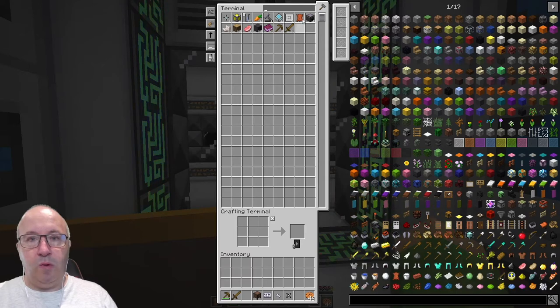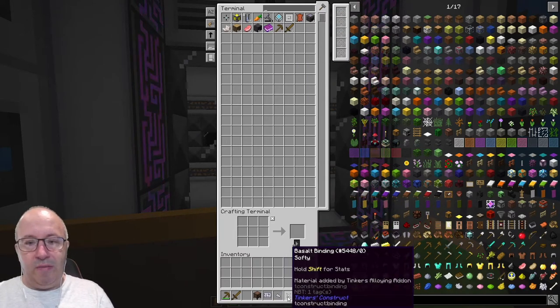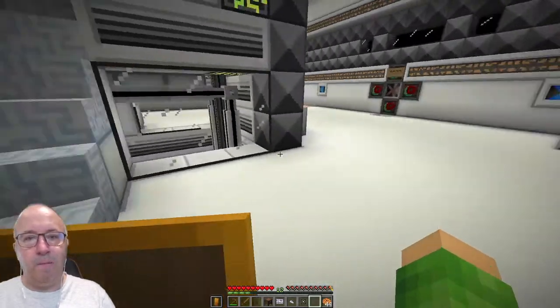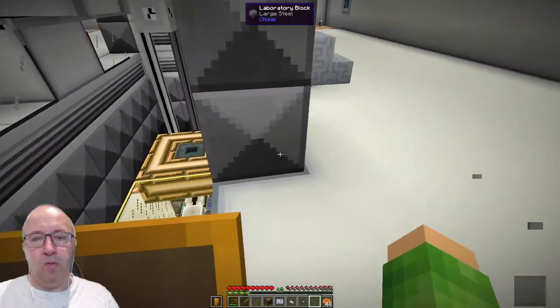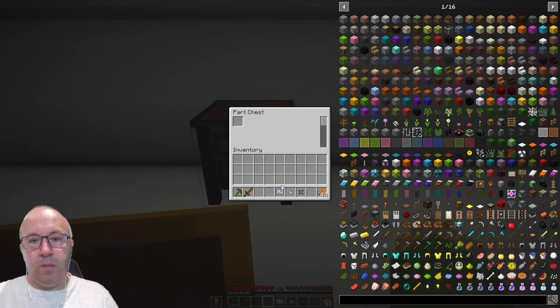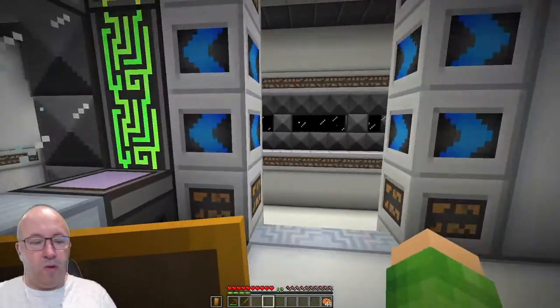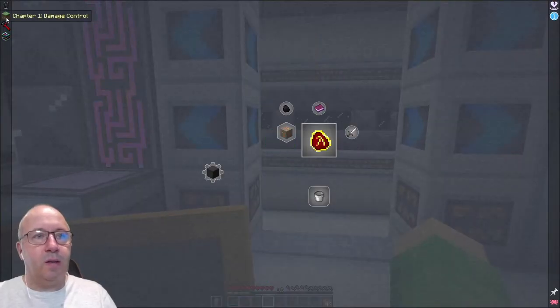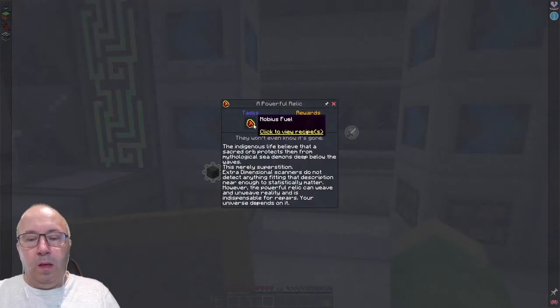We've got 44 of them now — we've got a load of cookies. Where do we put all this stuff? Just put it here. Parts chest — they can all go in there. Have we got any other quests we can do yet? Chapter one: damage control. Mobius fuel — rewards. So we're in Mobius fuel.